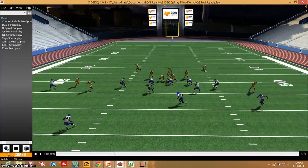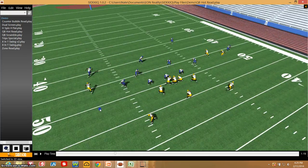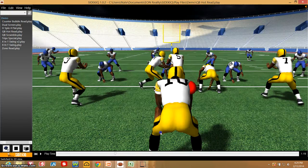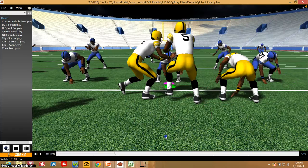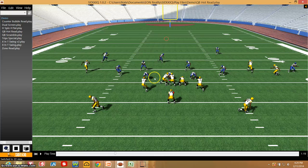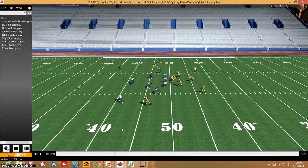And the angle — coach from secondary perspective, receivers, quarterbacks. I can zoom in and get a more realistic perspective, and zoom out to see the whole field. Understand concepts — very useful as far as getting players to understand exactly where and what they'll be doing.